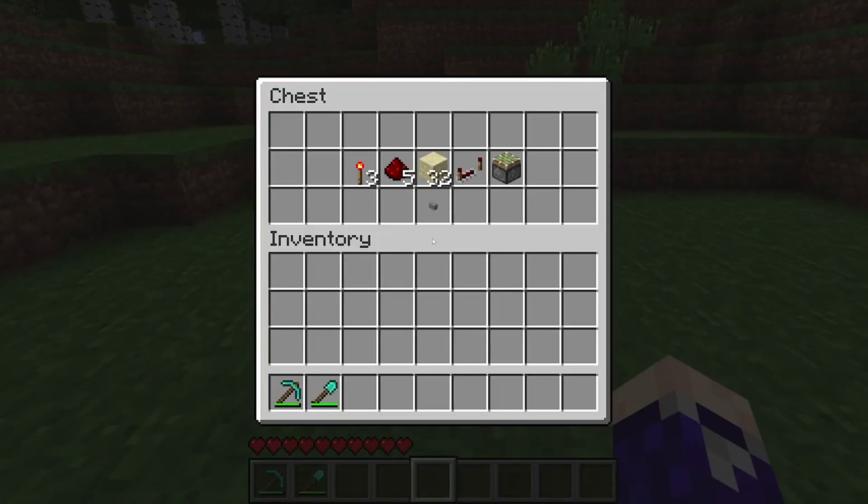In this chest are all the resources you're going to need: three redstone torches, five redstone dust, some building blocks of your choice, one redstone repeater, one sticky piston, and a button.